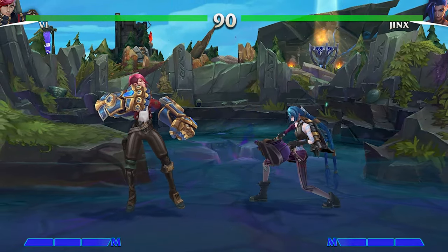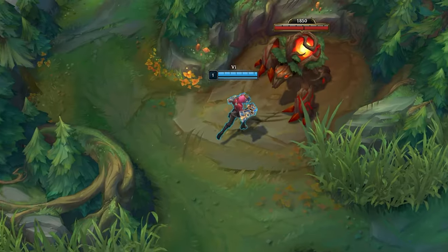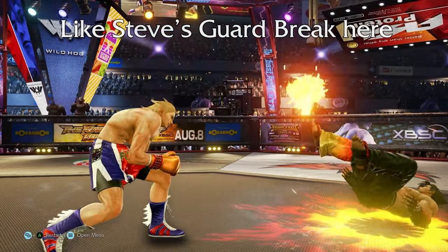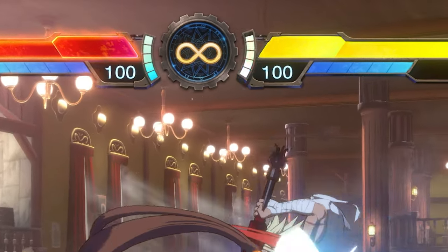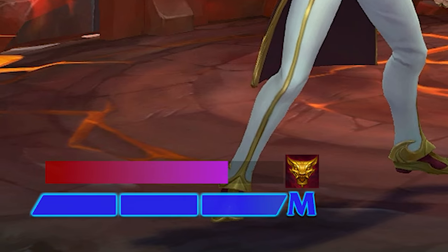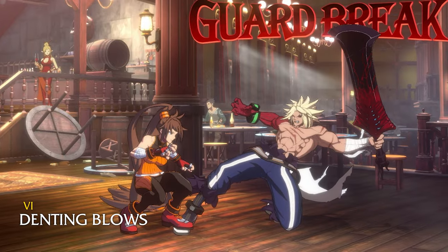Up next, and perhaps where I get a little wild, is her W, Denting Blows. After a few successive hits, Vi's punches break her opponent's armor, dealing bonus damage and granting her additional attack speed. In fighting games there are moves that can break an opponent's defense, but for this one working more as a build-up, I think it rings more comparable to a system mechanic where you can break your opponent's block by depleting a designated guard gauge. My pitch is instead of giving Vi a buffed-up state, we give her opponents a debuff guard gauge that, when Vi strikes their block enough times to empty completely, breaks their guard and opens them up for a follow-up onslaught.